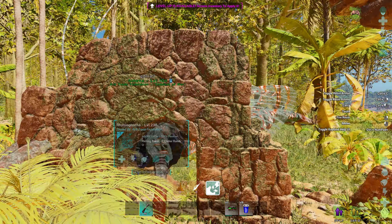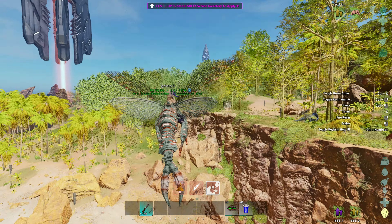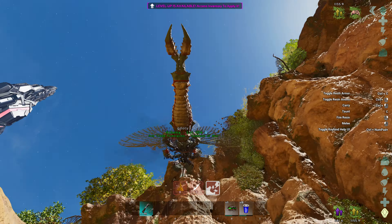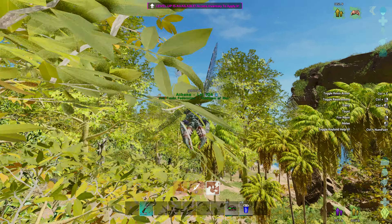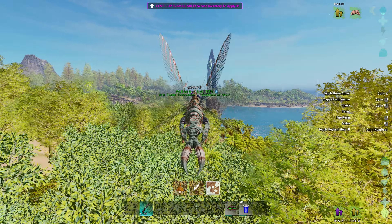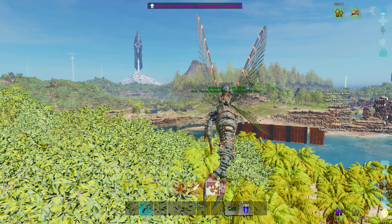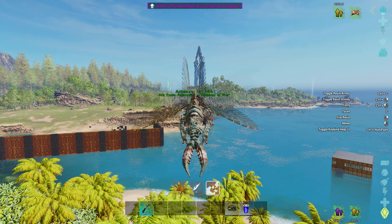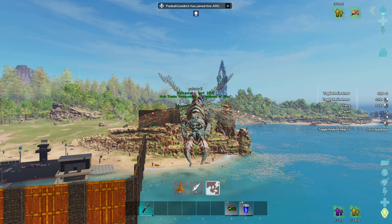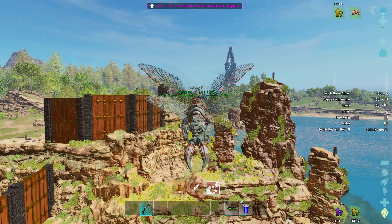You don't have to have a Rhino-Ganthia to do this. A Pteranodon or an Argy works, and a Wyvern would also work. I really wouldn't use a Quetzal — they are really slow. If you have a friend to help you out with this, it is going to be a lot safer than doing it on foot, which is why I have my second account loaded in. Since none of my friends are on right now, my second account gets to be my helping hand.